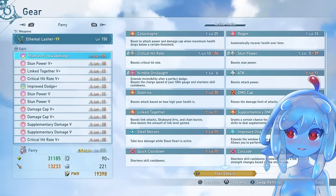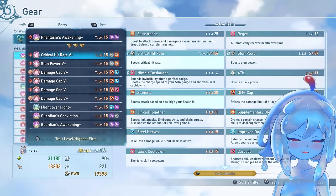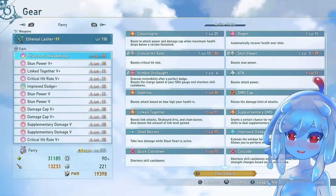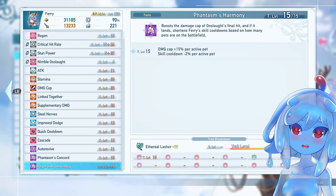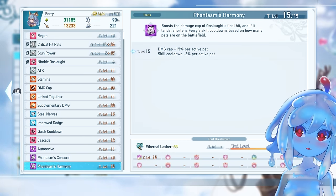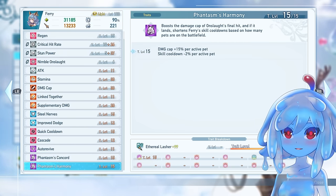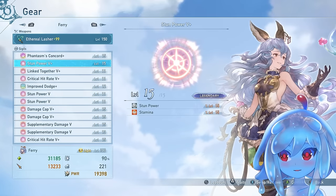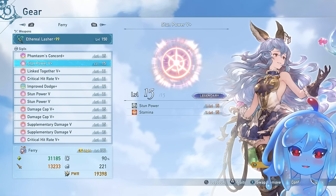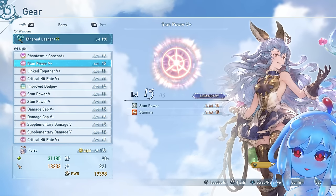One thing you really want on Fairy is Phantasm's Awakening, which is her awakening sigil — unfortunately you just have to get lucky. It gives you both traits and damage cap per active pet on her, which can be pretty good. For stun power, you want to have as much as possible, at least over 200, and that's going to get you a pretty good stun with your Purge Spirits pretty easily.